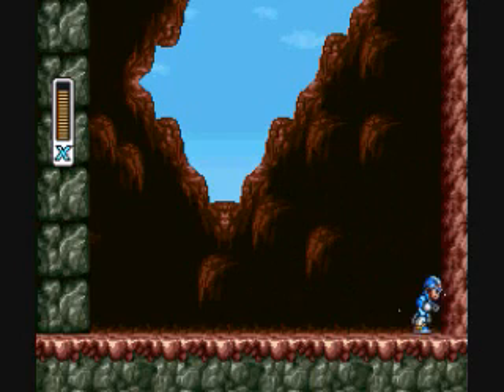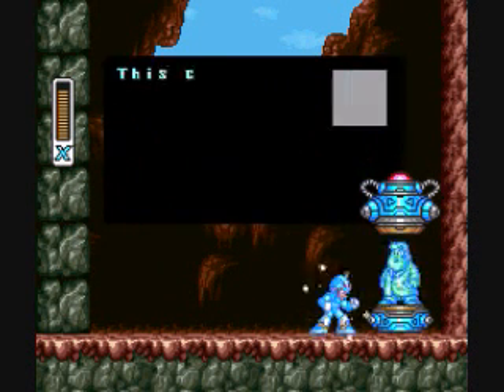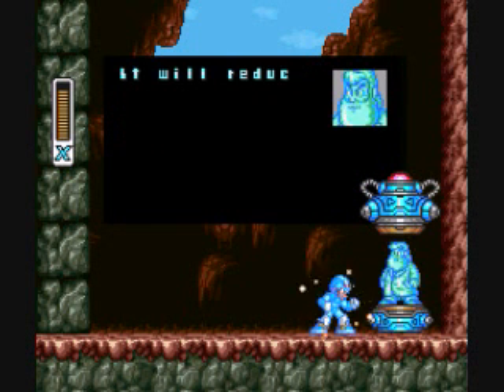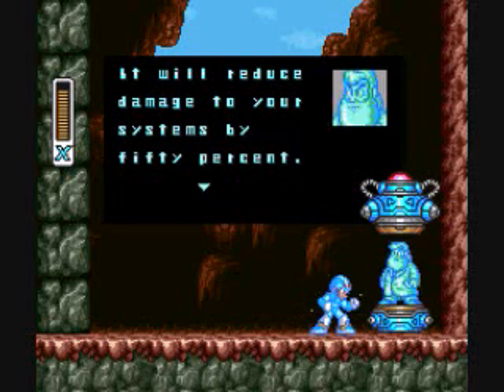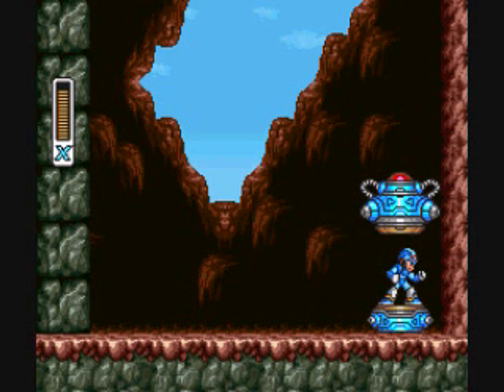He's dead! It's a capsule. This capsule contains a new type of body armor — it will reduce damage to your systems by 50 percent. Let me get this armor so that my body armor gets stronger and damage will be reduced by 50 percent.